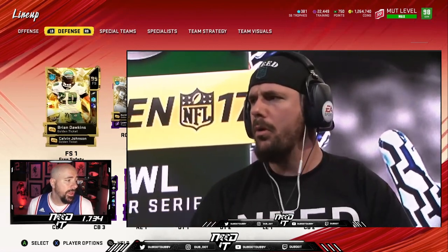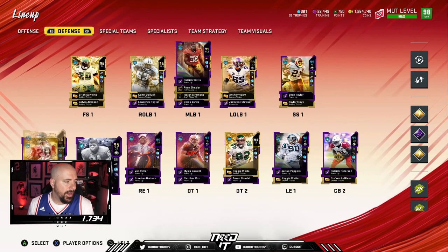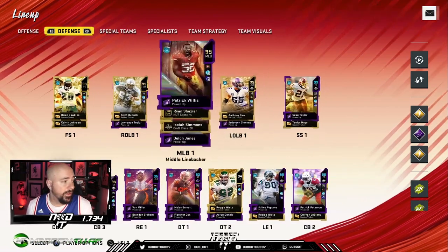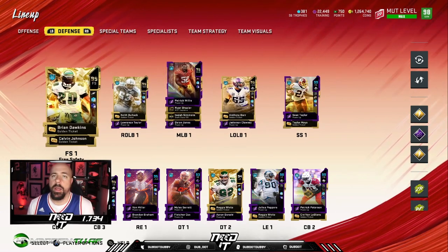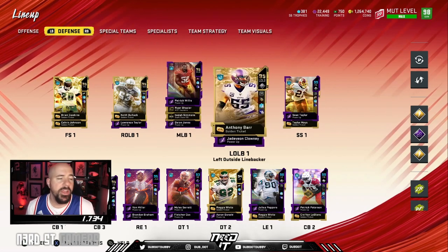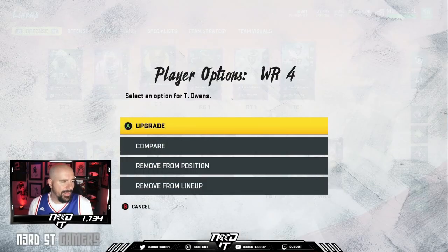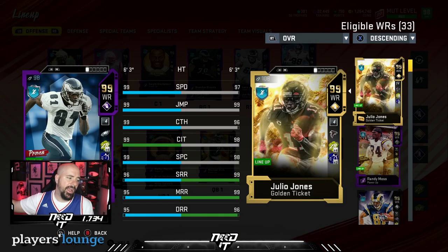We have Dawkins, Calvin, Taylor Mays, Pat Peet, Jalen Ramsey, Ronnie Lott, Night Train — anybody you can think of, we have on the team. I'm excited because Sean Taylor, Taylor Mays, Brian Dawkins, Calvin Johnson — those four guys right there. Anytime you got Brian Dawkins and Sean Taylor in the back end of your defense, defense is going to be pretty good. On offense, we got the Terrell Owens card. We're going to activate him. Let's take a look at the card. You know, this time of year, 99 everything.